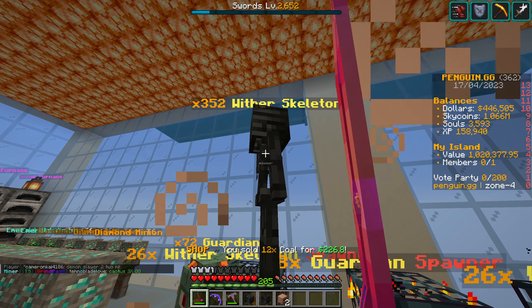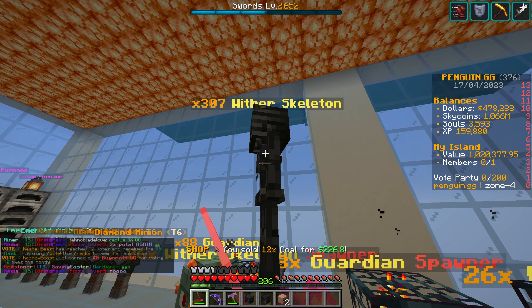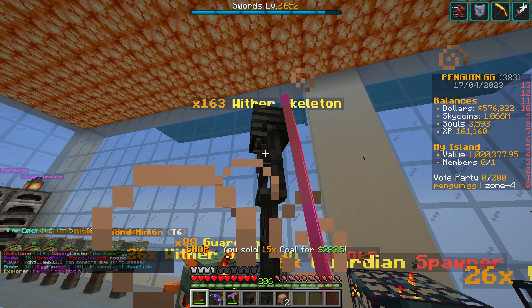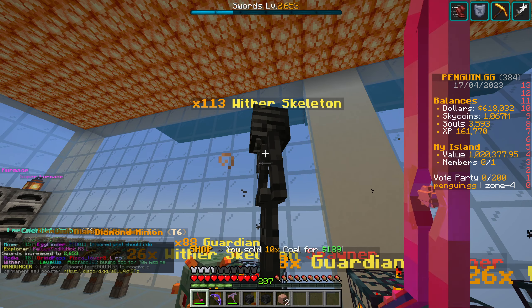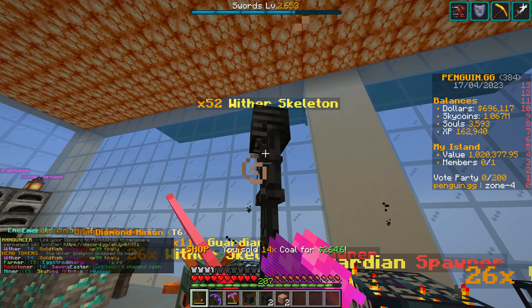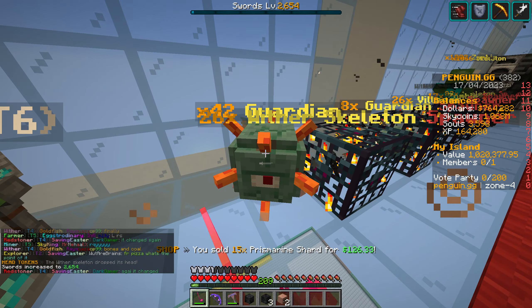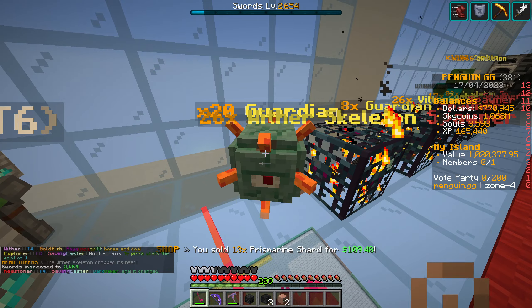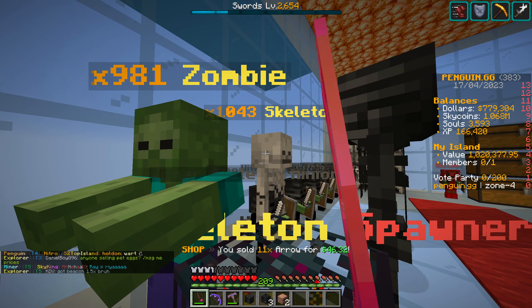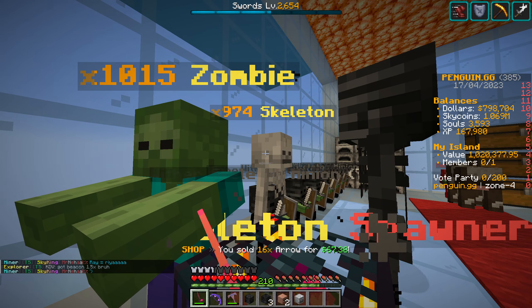We've got some withers and we're continuing with 8 minutes left. You can see the massive difference between killing withers compared to villagers — you're getting triple the amount per kill basically, so it's worth farming the withers if you can. The withers keep dropping down quite quickly since we're killing them fast, so we'll switch between mob types to keep it fair. In a realistic scenario you might not have access to all these mobs, so we'll rotate between skeletons, zombies, and withers throughout.